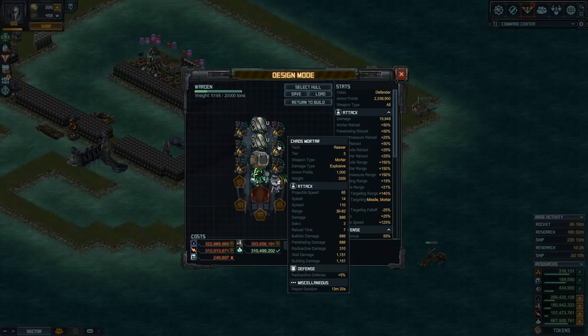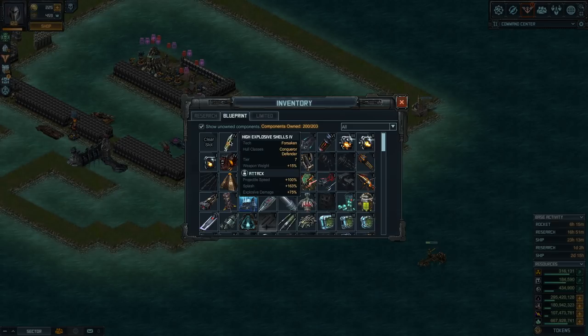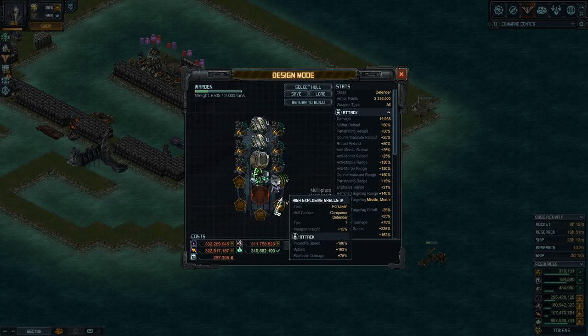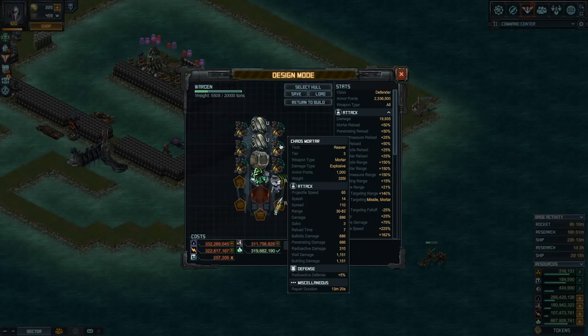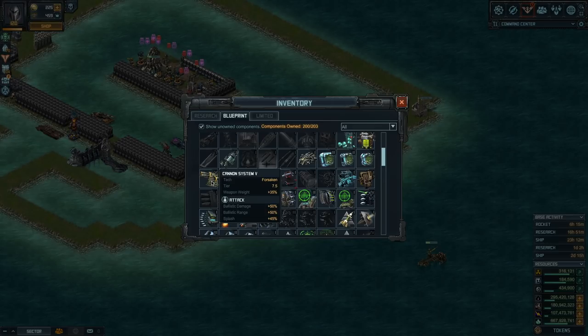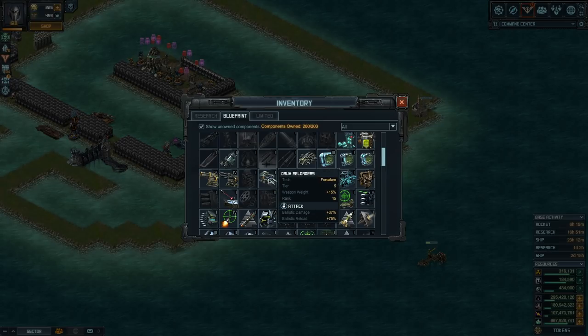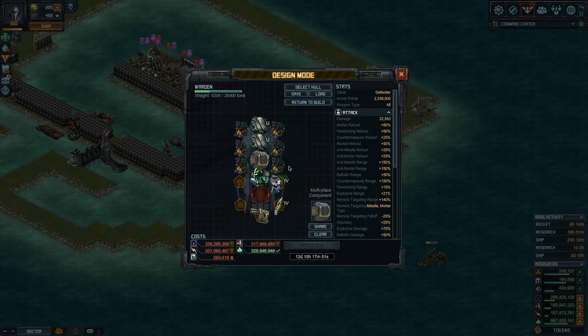This mortar has a salvo of three and does 886 damage, so dividing by three is below 360. To buff explosive damage, the best choice is High Explosive Shell 4 — you also get more projectile speed and more splash from a single special. That takes care of explosive being over 360 per projectile. For ballistic, there's a brand new special that fits really well: Cannon System 5. This gives you ballistic damage and splash, both good for the mortar. If you don't have it, Drum Reloaders will give you the ballistic damage but not the extra splash.